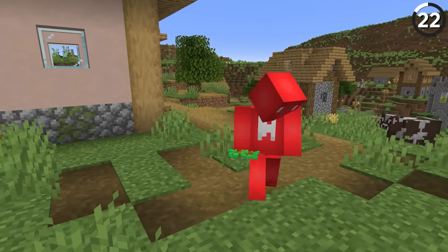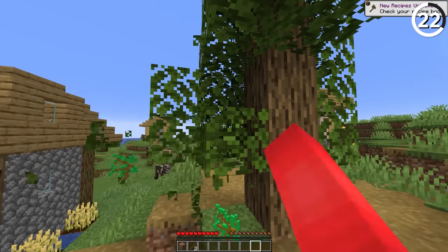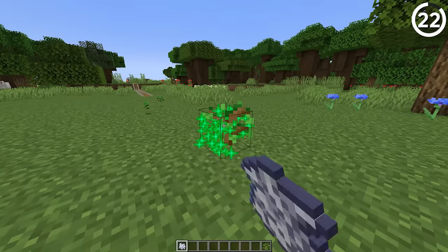When saplings were first added, they used to look very different — only two colours, just tan and green. But only six days later they were given a new texture that looks a lot more like how they look today.